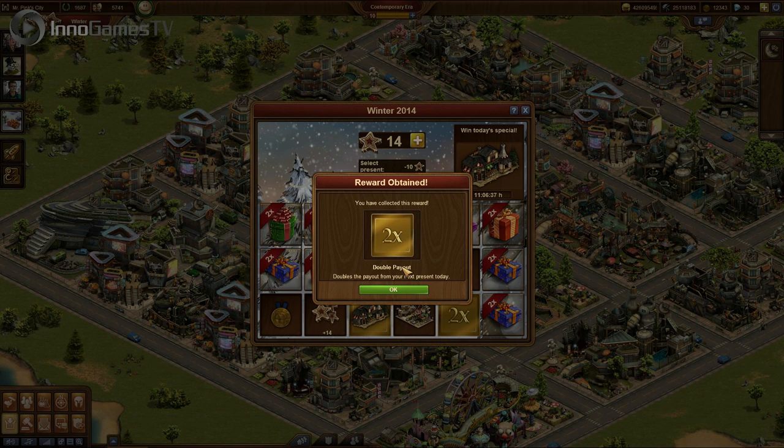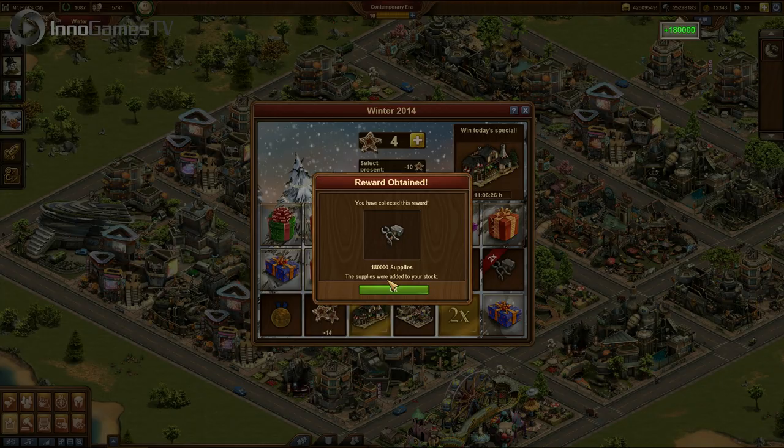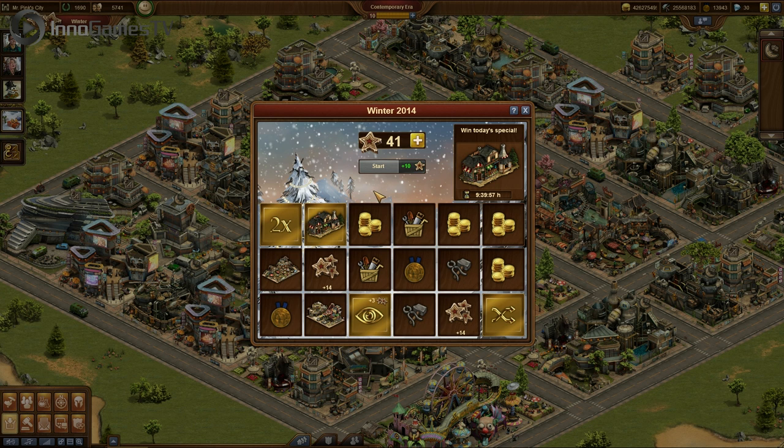Then there is the double payout. The double payout doubles what you get from the next reward you open. So if you get a building, you get two buildings. If you get a couple of coins, you get twice the amount. And if you get stars — yes, there are also stars in the presents — you get twice the amount. Last but not least, there is the shuffle all button, which basically sets all the presents back to the beginning of the day. So you can press the start button again, everything gets shuffled and hidden again, and you can start opening your presents again.